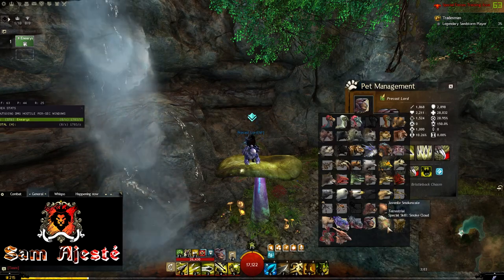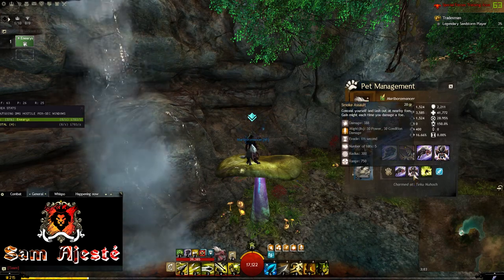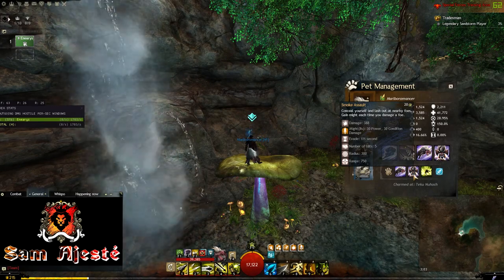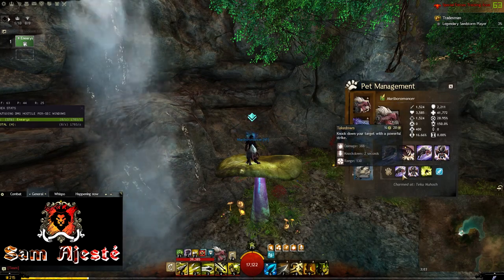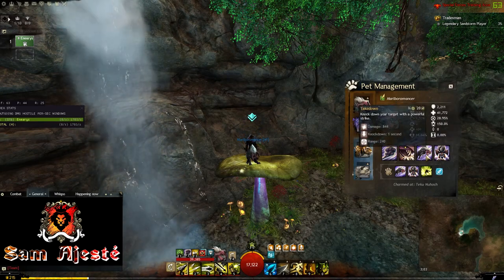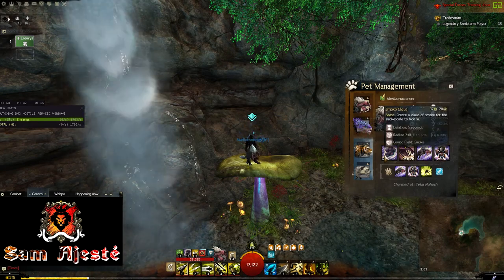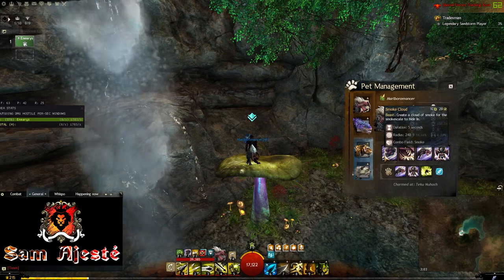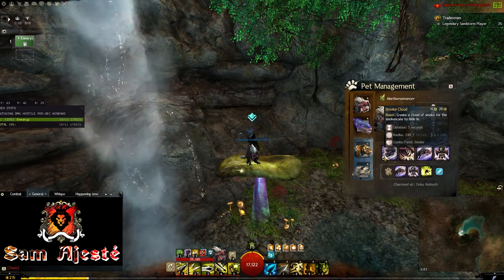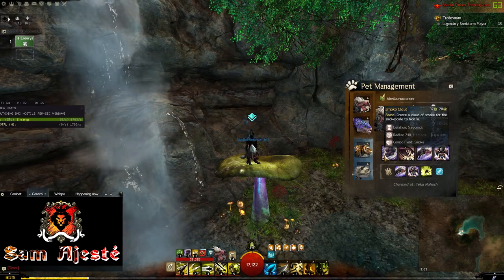For the next pet we have the Juvenile Smokescale. The Smokescale also has its own specific set of skills. The Smoke Assault skill lets you port onto your enemy, finish moving at their new position, and also gives you an evade. Then you have a knockdown, which is pretty good CC. But what is truly best about it is the Smoke Cloud: a smoke field lasting 5 seconds that your team can blast. If you're doing fractals or dungeons and you're lacking a thief, you can be blasting this specific field.